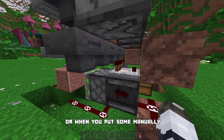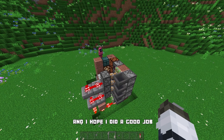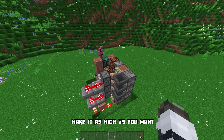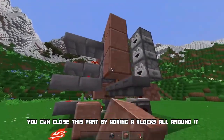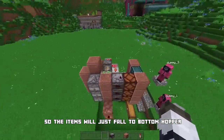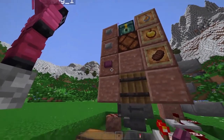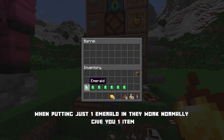Now let me show you some do's and don'ts. The whole thing is vertically stackable — make it as high as you want. The three hoppers on the back don't need to be there; you can close off that part by adding a block around it so items fall to the bottom hopper, and you can add more storage. Also, buttons have to be made of stone or blackstone — you can't use wooden buttons as they would break some things.